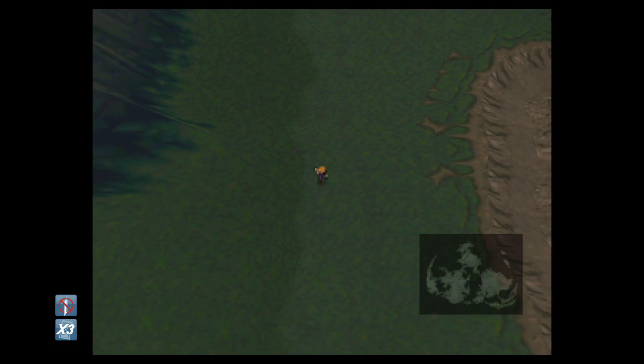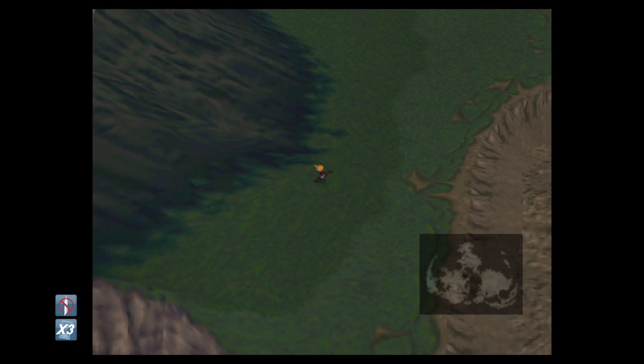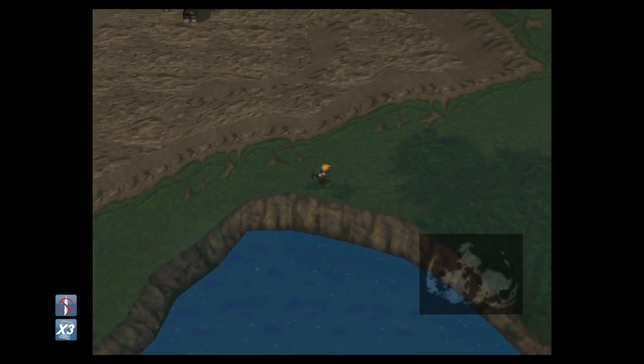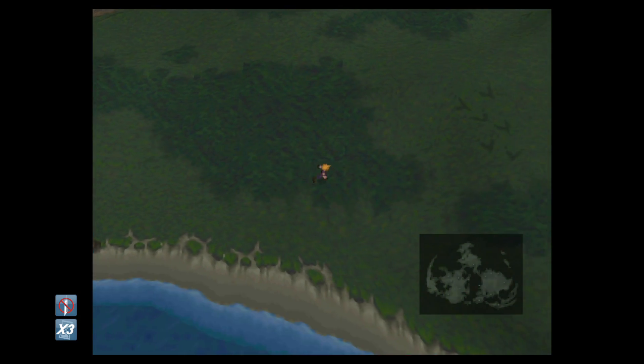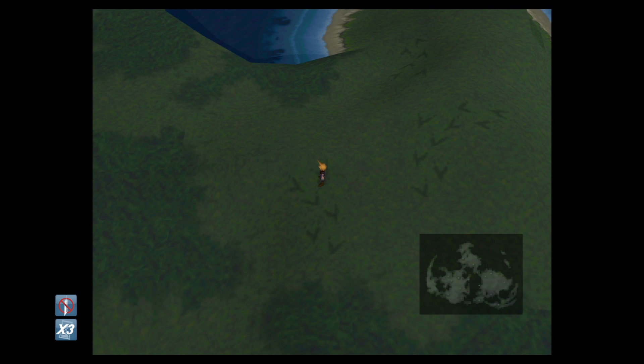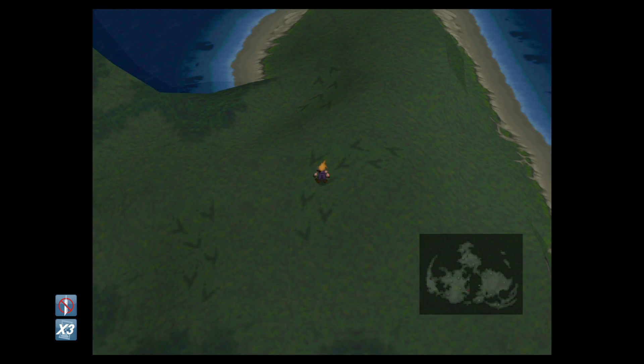What you're going to do is leave the town and make your way over to the Chocobo tracks, which are just to the bottom right-hand side of the map as you exit the main town. In terms of setup, obviously you need the Enemy Skill materias themselves equipped, along with the Chocobo Lure materia.